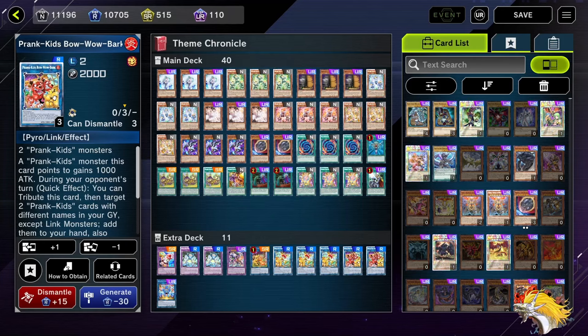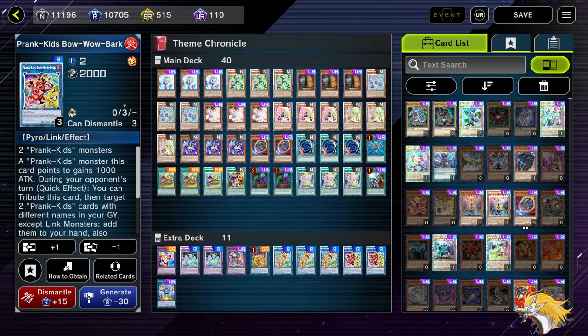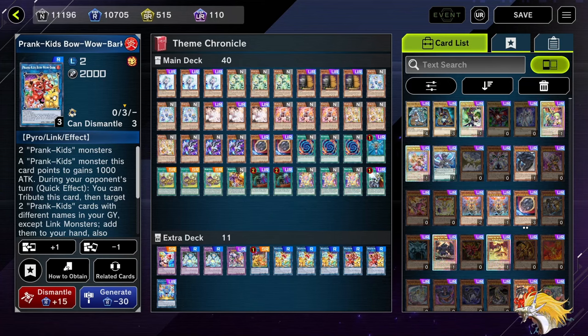Today I'm going to show you why Prank Kids are the best possible deck you can play in the Theme Chronicle. I'm going to show you a few variations of this deck, a few tech options so you can add your own spice to it. And then I'm going to go through some nasty replays, showing off the normal combo lines, showing off the lines you can do with extenders. And I'll teach you guys how to use chain blocking in order to absolutely crush your opponents.